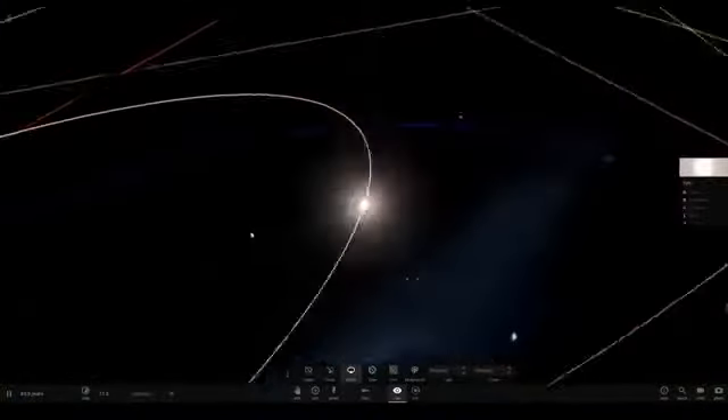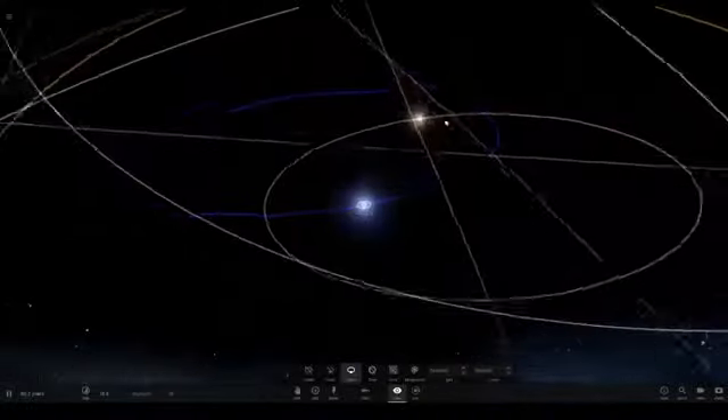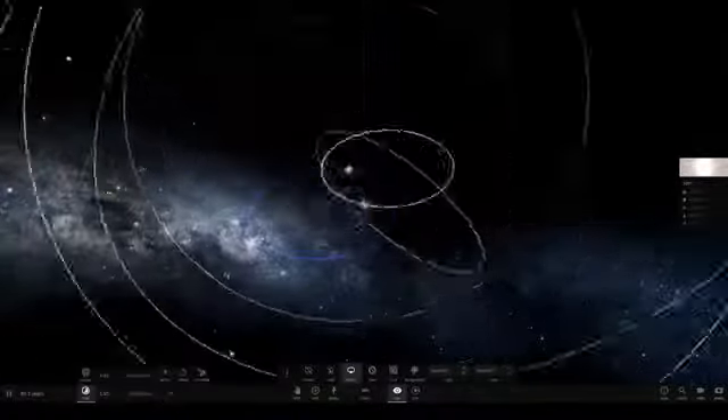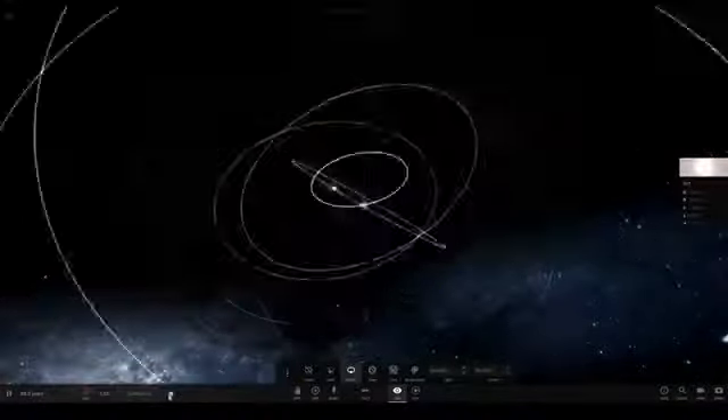Some habitable planets are in yellow dwarfs and all that. Blue stars are dangerous — they release more radiation and gamma waves. They're also a lot brighter. If the sun was a blue star it would definitely kill your eyes a lot quicker if you looked at it for too long.